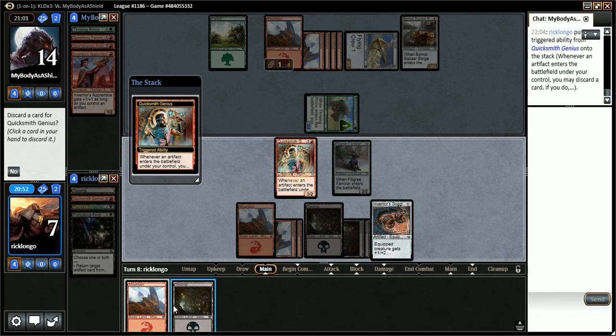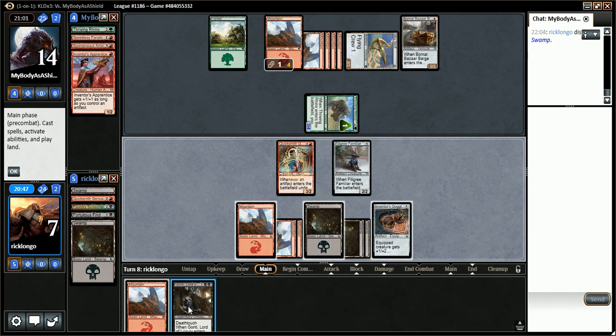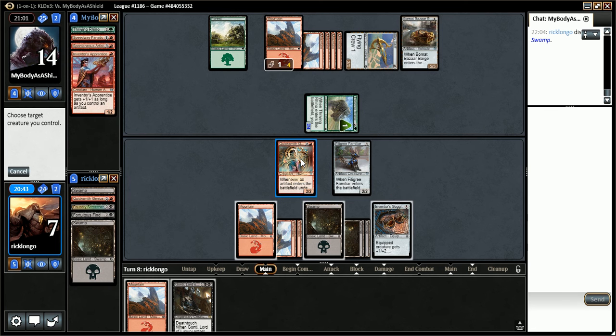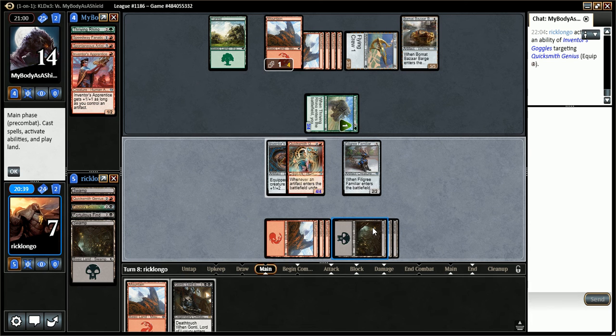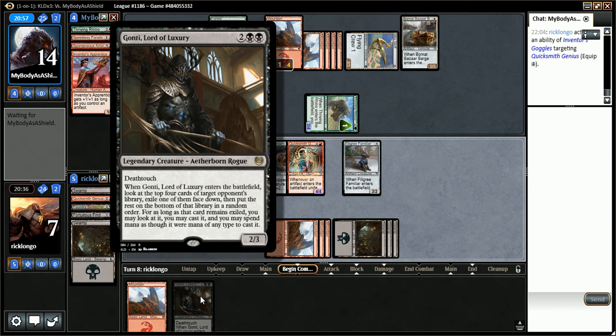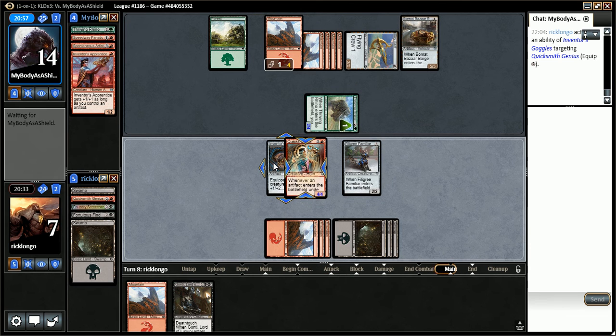I'm gonna discard a Swamp - sure, a Swamp, why not. Gunty. So we can do it like this. Gunty is a Rogue instead of an Artificer, meaning that we won't be able to just equip it. But it could be a good one. I'm not sure whether I play that mountain or not - playing it allows me to have a better shot of casting whatever Gunty reveals next turn if I draw into land.